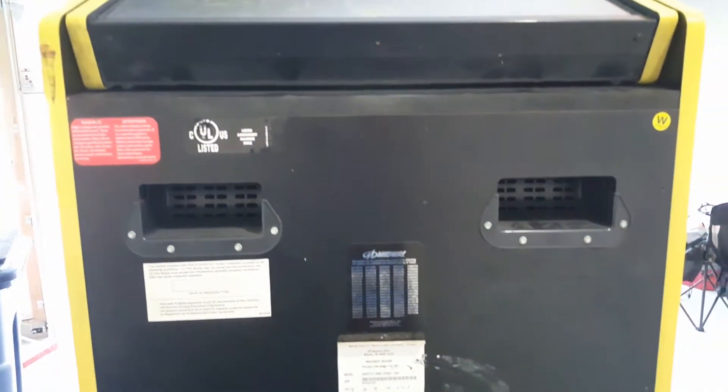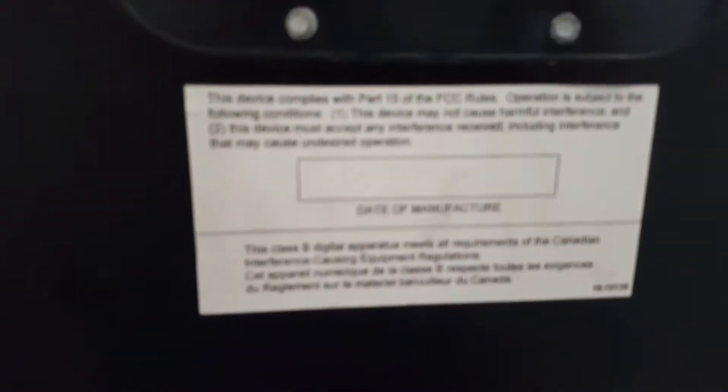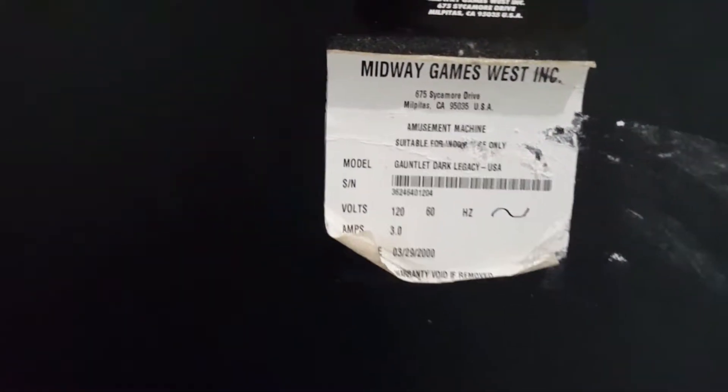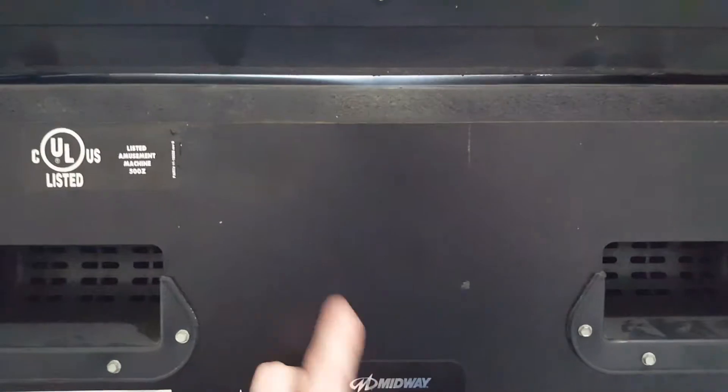Let's look at the back now. Midway's got their info on there — all their trademark numbers. And this particular machine — I found this interesting. Let's see if we can zoom in here. March 31st, 2000. But then this was interesting — this sticker's peeling off, but you can tell this is a dedicated. Gauntlet Dark Legacy was issued by Midway, and on this particular sticker it says the manufacturer date was 3/29/2000. Probably just some issue with when they printed these stickers and how they got placed on the machine. I have no reason to think it's anything but original. And there is a sticker here that's missing now — I think there was another sticker originally right here. Comment if you guys know — I feel like there was another one here.